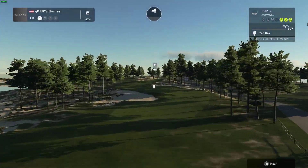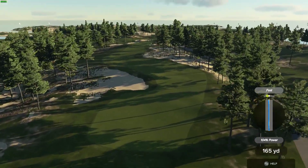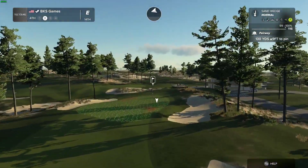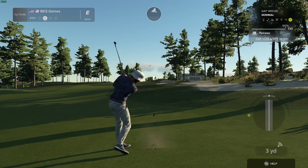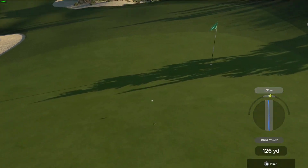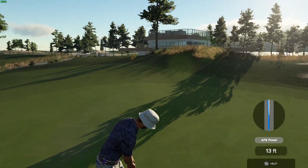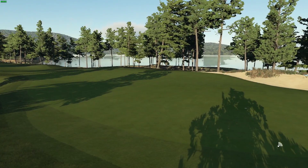Fourth hole coming up. We've got about 130 yards to go here. Okay, we're on the green! Here we go, this one for birdie. Putt appears to be online — that's great, birdie for you! And after that one you're going down to one under.